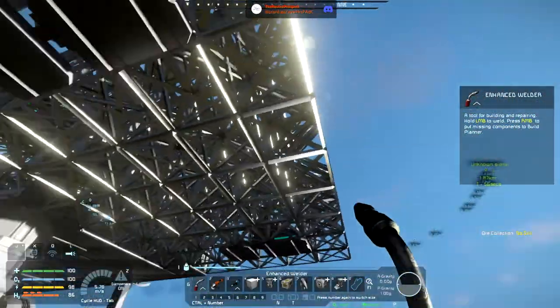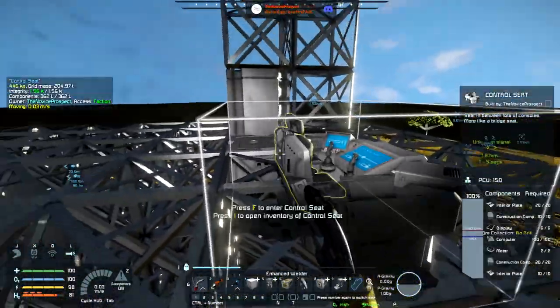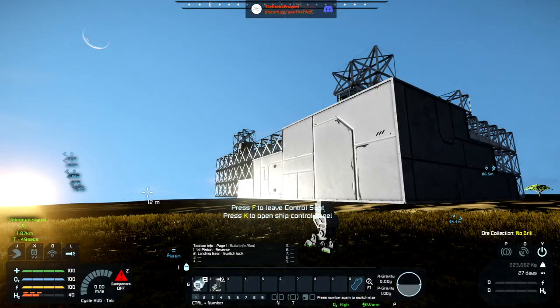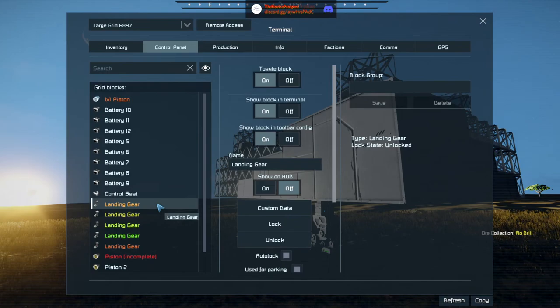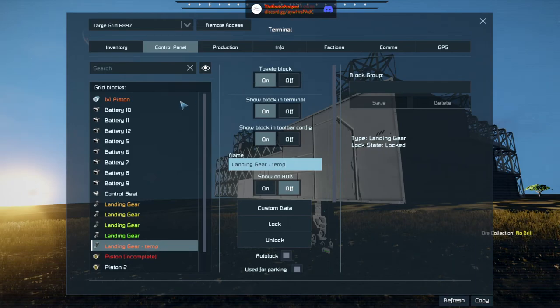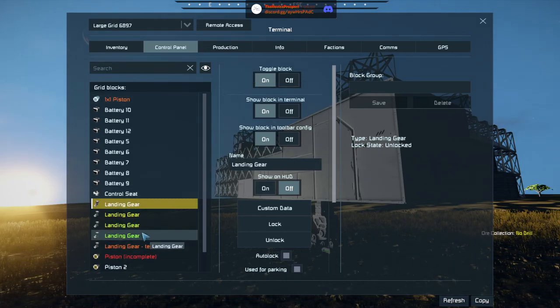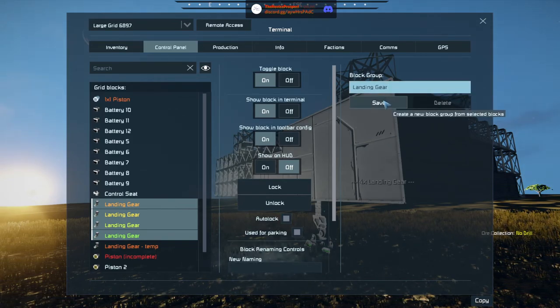There should be only one locked in — we'll do it by process of elimination. This is unlocked, this is unlocked, this is unlocked — this is the guy. We'll just call it 'temp' because it is going to go away. These guys we'll call 'landing gear feet' actually.